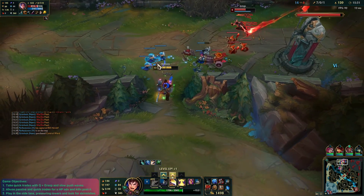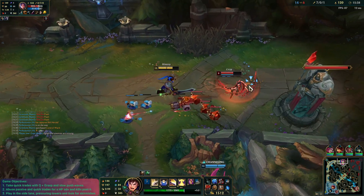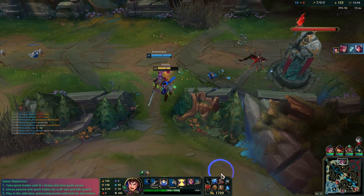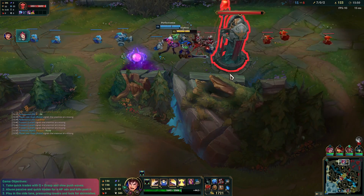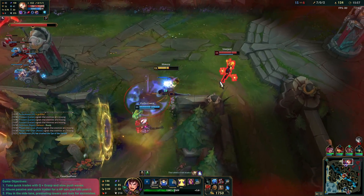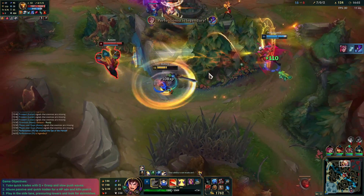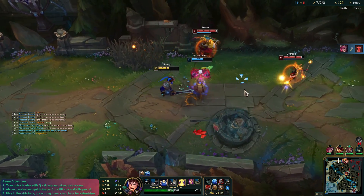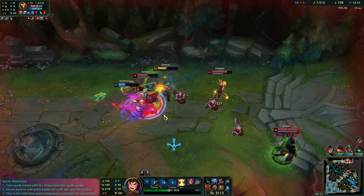I could try and kill her — I'm really tempted to just Flash on her at the tower and Q her. But I don't actually have Flash. A little bit more for Shurelya's. Tower's almost gone. We don't really have any damage, unfortunately. Go ahead and ult that guy — we are legendary, but there's a Swain here now.